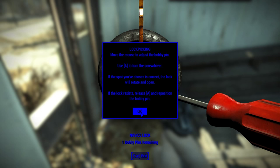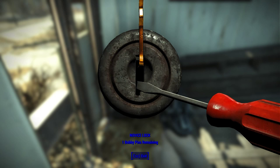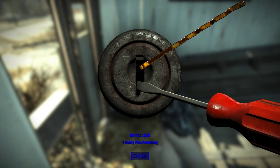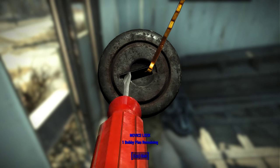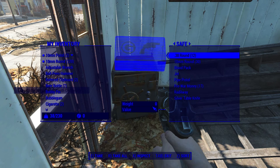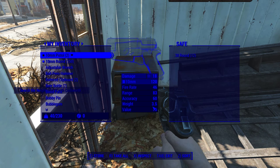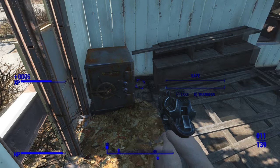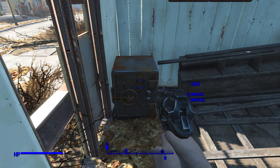This one's going to be more like a tip than anything else, but you can potentially never run out of bobby pins if you do this trick. All you have to do is save your game before attempting to unlock any lock, and voila — you have an unlimited supply of bobby pins. Just load the game if you fail and try again until you unlock it. It's a little cheese, it's not really a glitch, and I don't think it's really patchable.